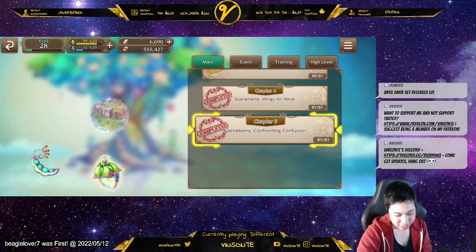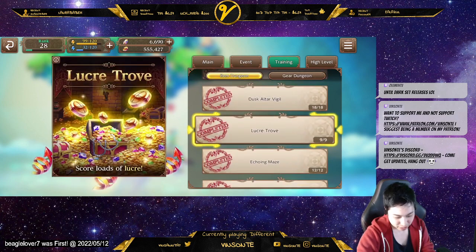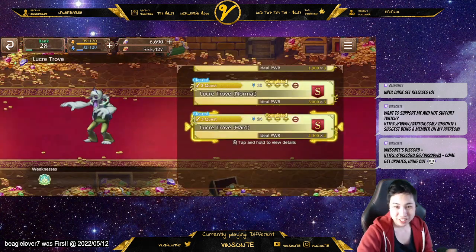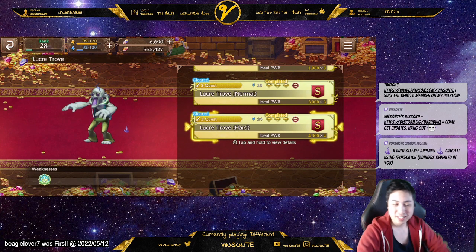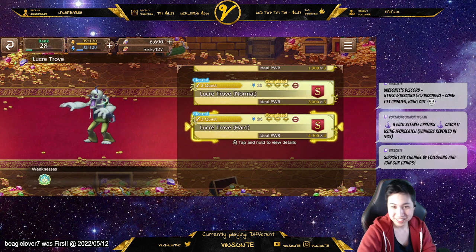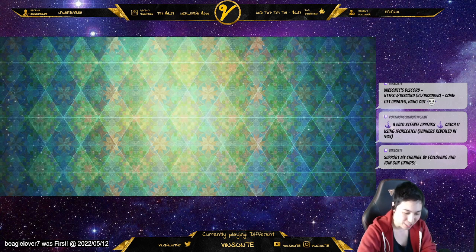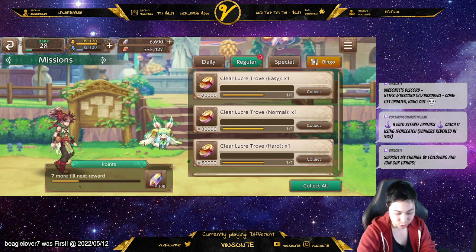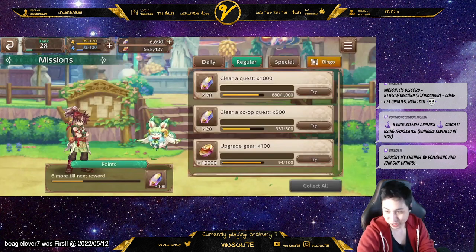Let's check out the money one. In the training there is a new money trove here — it gives about 20k for the clear rewards. If you kill the monster you get 24k for 24 mana, so it's not that great but it's there if you need it. They do give you a one-time clear mission: if you clear all three of them it's a total 100k, so you can collect that extra 100k right there.